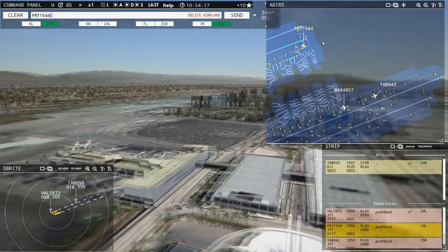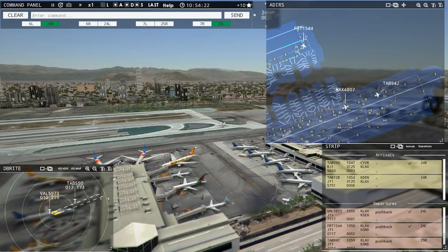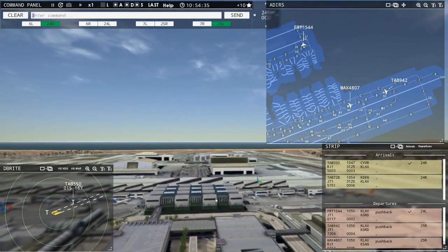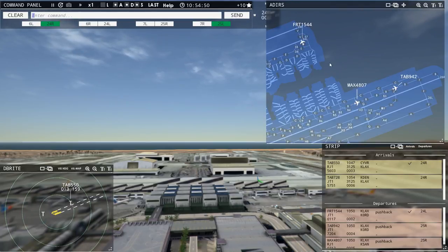Field Air 1544, runway 24 left, cleared for takeoff. Runway 24 left, cleared for takeoff, Field Air 1544. Los Angeles Tower, Leslie 728 with you, runway 24 right. Okay, I'll get rid of this departure — Value 59073, contact departure. Roger, good day — he's gone. 550 has been cleared to land, we can tell because we've got the tick there. And we haven't got the next one on radar yet, so I'm not going to clear him to land — I just cannot see him yet.